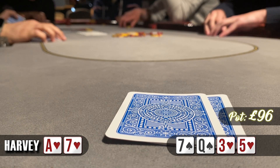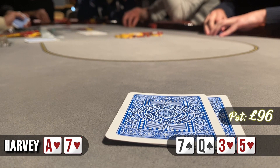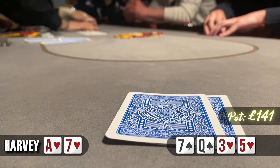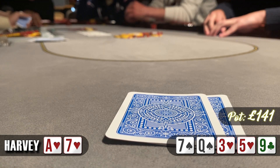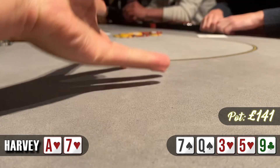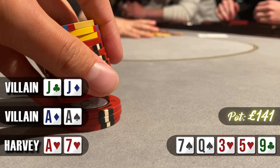On the turn we see the 5 of hearts, giving us the nut flush draw. The small blind leads out for £15, the big blind calls, and obviously I'm not going anywhere. I don't think there's much merit in raising here so I decide to call. The button folds and we are going to the river with four of us left in the pot. The river is the 9 of clubs — unfortunately we miss our flush. The small blind checks and the big blind checks, so we can just check and pray that a 7 is good. There's no real point in bluffing — we're not going to get any better hands to fold. The limper had pocket aces so he takes down the main pot, and the big blind had pocket jacks and takes down the side pot.